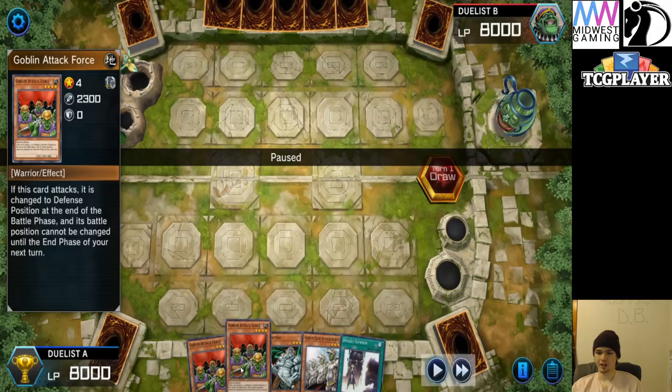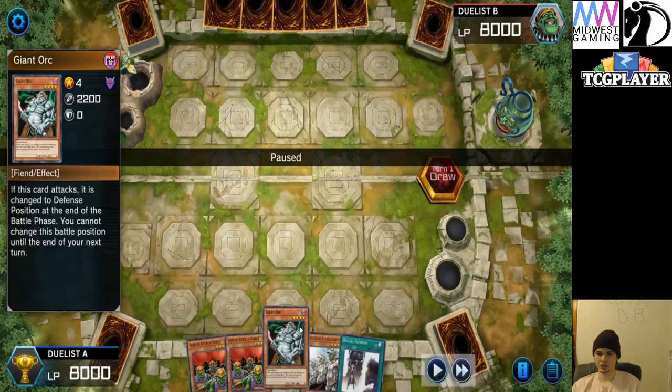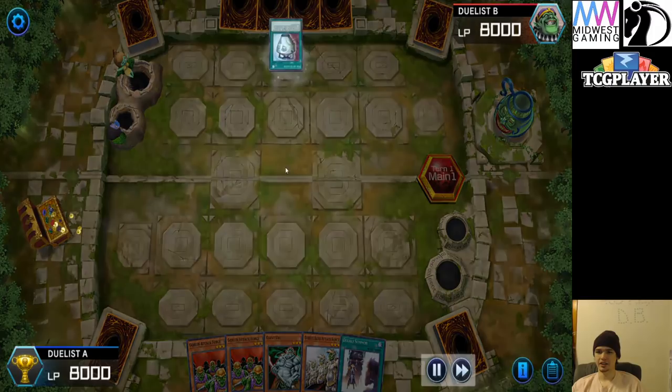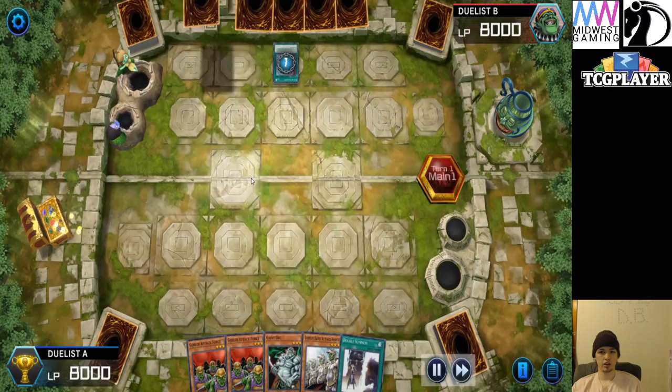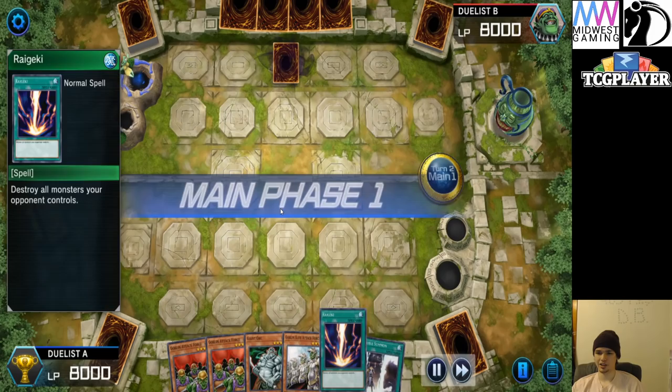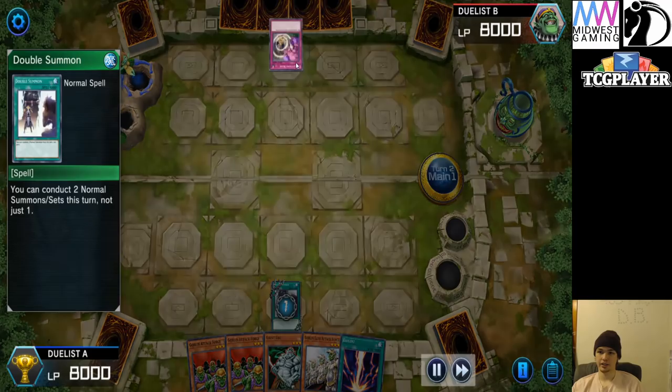Eleven in the extra deck — forty versus forty, gotta love to see it. They're doing something right. Goblin Attack Force, Giant Orc — this card attacks, it's switched to defense at the end of the battle phase and you can't switch it. Goblin Attack Force — if it attacks, it cannot. This is literally just the same card as Giant Orc. Duality — you're playing against Chain Burn. They grab Extravagance off of that, which they can't use this turn. Set one pass, Waboku. Pass turn — it's actually about to be interesting.